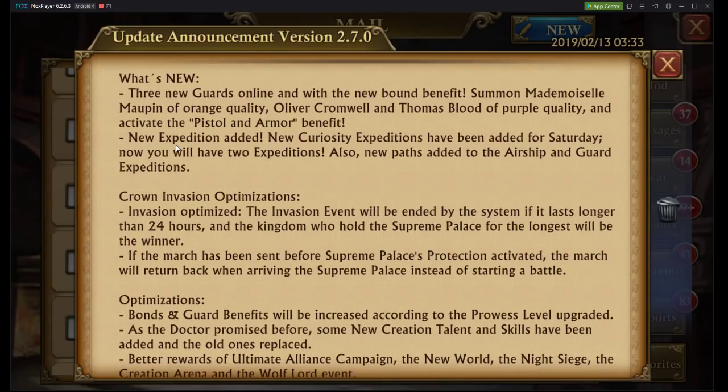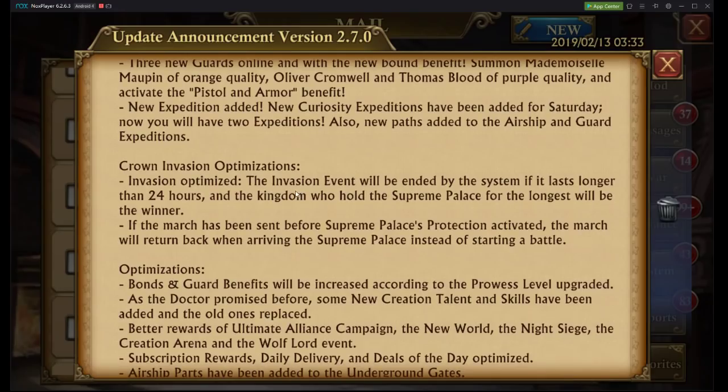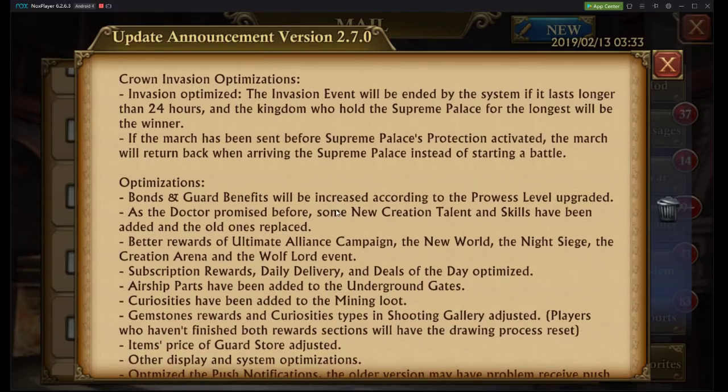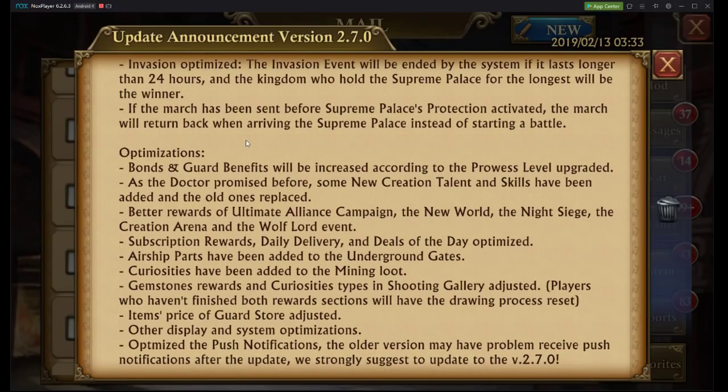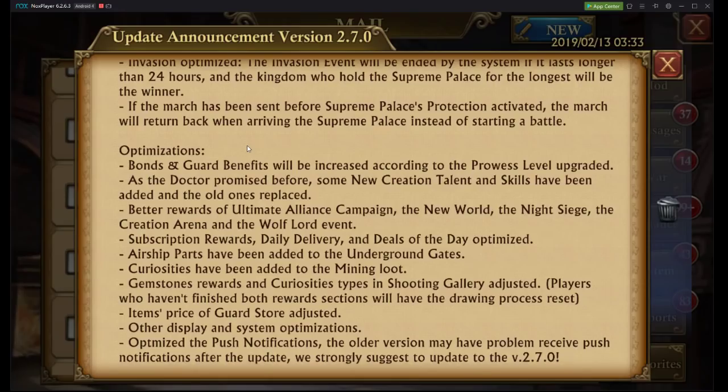A new expedition has been added, which is going to be awesome to play. Invasion optimized: the invasion event will be ended by the system if it lasts longer than 24 hours, and the kingdom who holds it for the longest will be the winner. This prevents extremely long KVKs by forcing it out — if you can hold it longer, you will win. Also, any march sent before the Supreme Palace's protection activated will return back when arriving at the Supreme Palace instead of starting a battle.